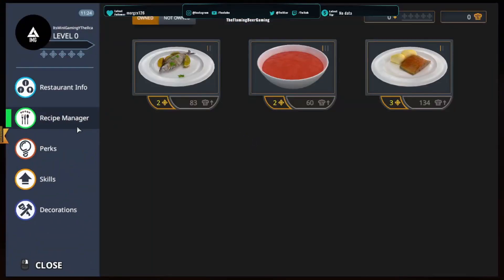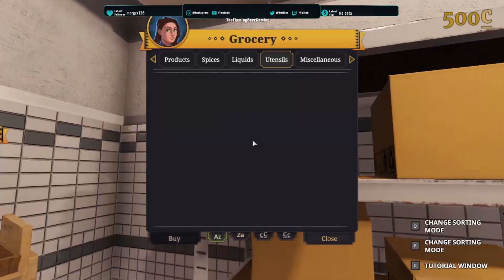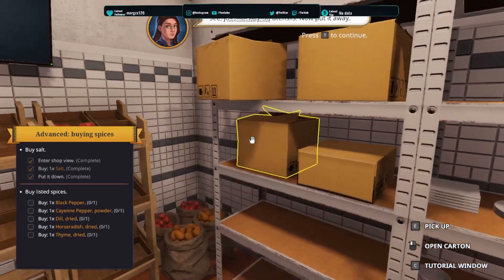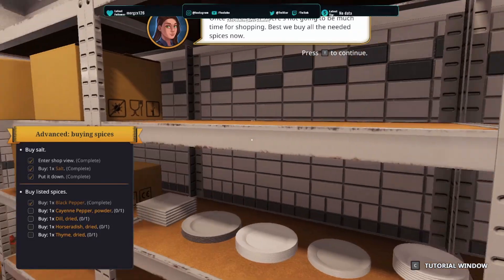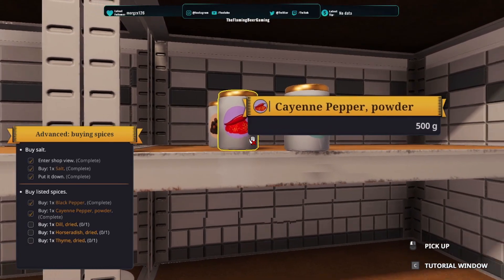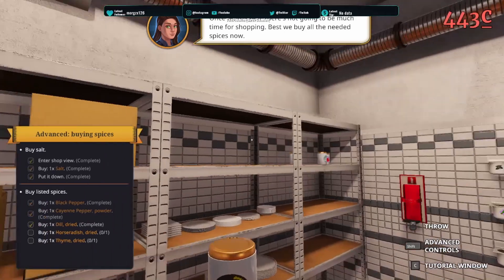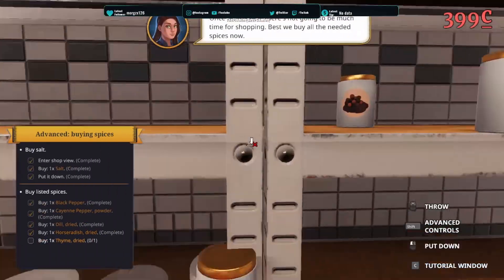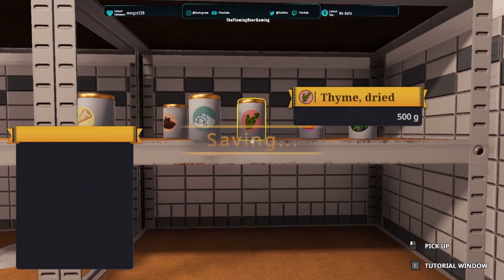Enter the shop view. I need to go back over here. Spices — we need salt, black pepper, and that powder thing. I want to put it over here. One dill dried, one horseradish dried, and one chervil dried. There we go. So we've got our spices. We're getting there.